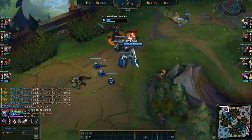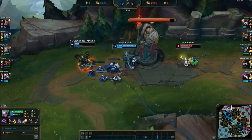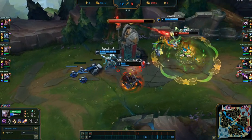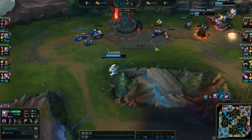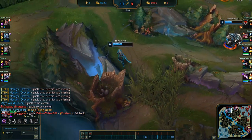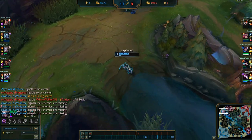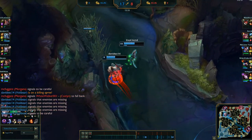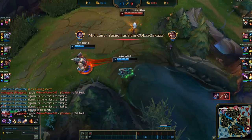There's Draven's ult — those blades. He flings them from across the map and they literally go all the way across, damaging stuff. They damage stuff on the way back as well, so he can kill you with them going forwards or back. It's very frustrating when you die as they're coming back to him. There's Yasuo up top being annoying. Yasuo was probably their MVP, and Draven was definitely our MVP.